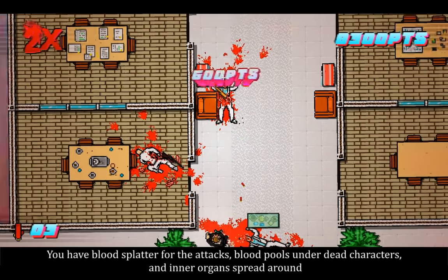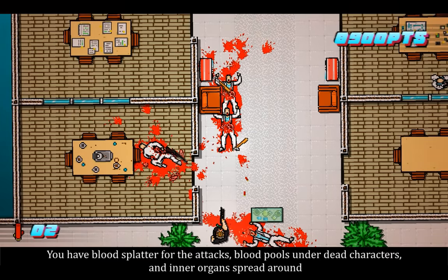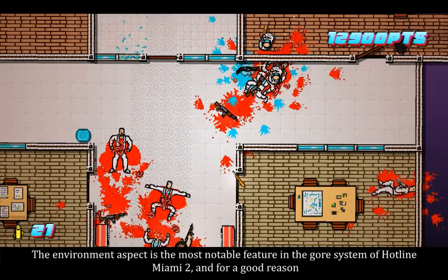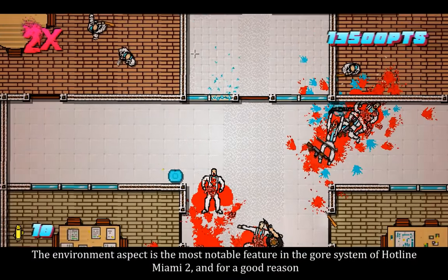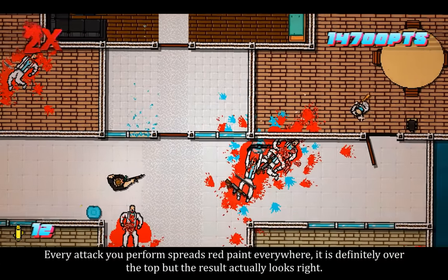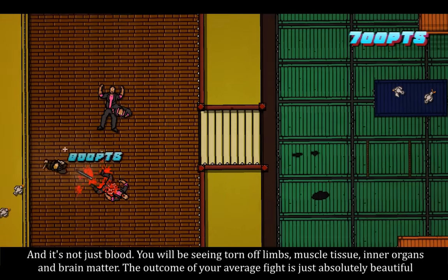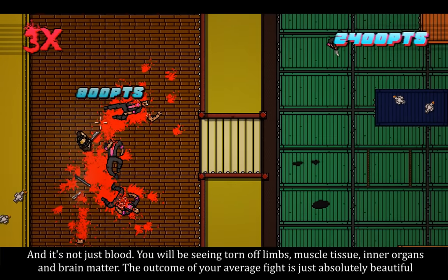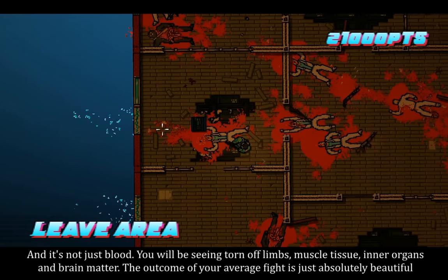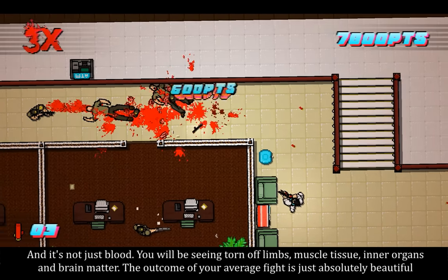You have blood splatter for the attacks, blood pools under dead characters, and inner organs spread around. The environment aspect is the most notable feature in the gore system of Hotline Miami 2 and for a good reason. Every attack you perform spreads red paint everywhere. It is definitely over the top, but the result actually looks right. And it's not just blood — you will be seeing torn-off limbs, muscle tissue, inner organs, and brain matter. The outcome of your average fight is just absolutely beautiful.